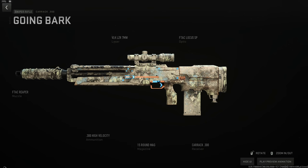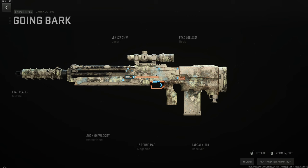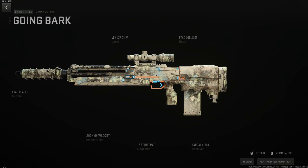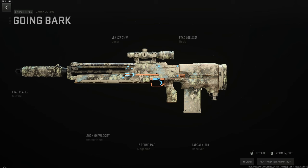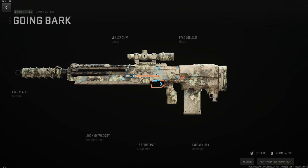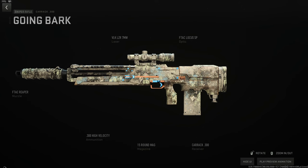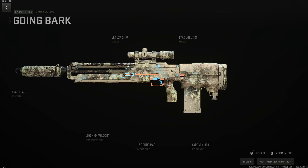The Karak 300 is C-tier but usable — you have to use it like a DMR. Use the 15-round mag, high velocity ammo, the FTAC Reaper for recoil and velocity, the VLK 7-milliwatt laser for stability and ADS — this gun is absurdly heavy — and the FTAC Locust SP or a heat-source scope depending on your preference for zoom. C-tier but usable.